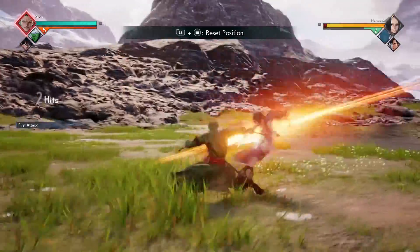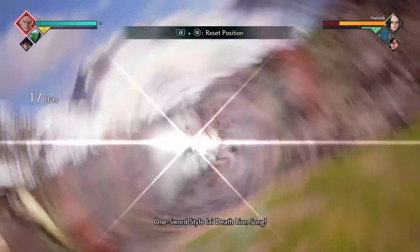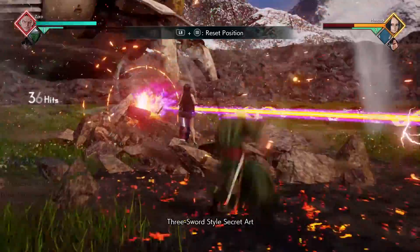For our next combo, we're going to do four light attacks followed by our Lion Song ability. Then you're going to do four more light attacks into your 3000 Worlds, and you're going to call in your assist. Then you're going to do your 1080 Pound Phoenix to finish off the combo.